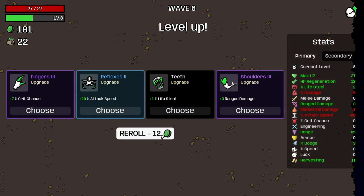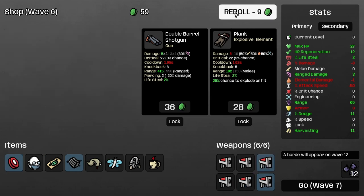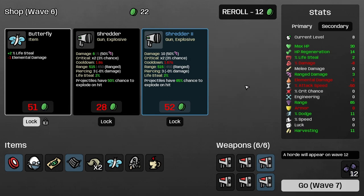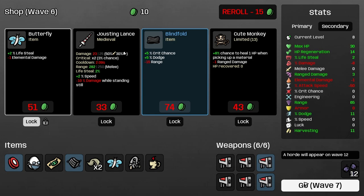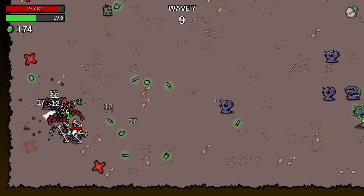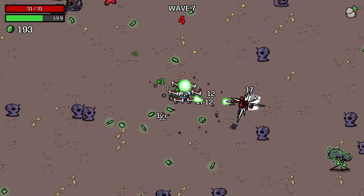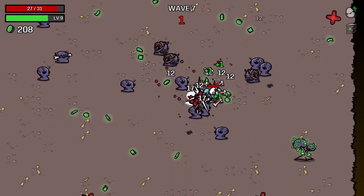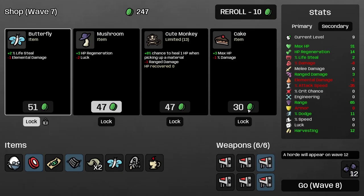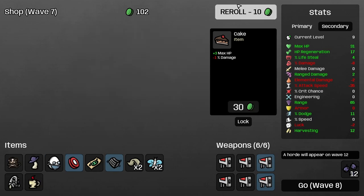I go for attack speed instead of the extra damage — don't know if I would have done that today. It's actually pretty interesting watching a match from this perspective. I love the butterfly because again, lifesteal — I want to be able to heal as quickly and as much as possible. We take a little bit of damage but nothing that has any real meaning.